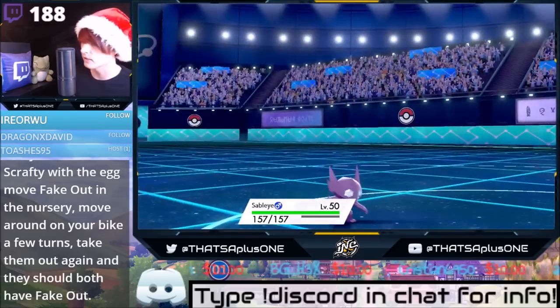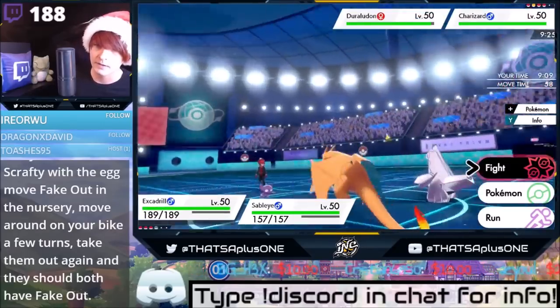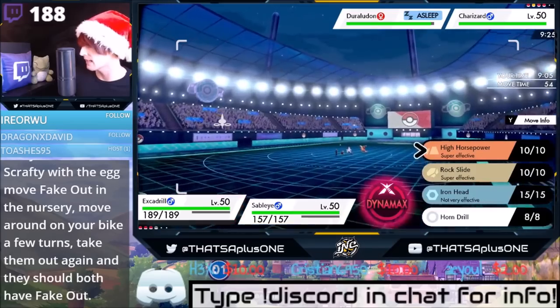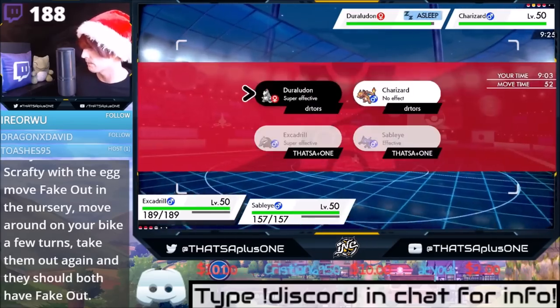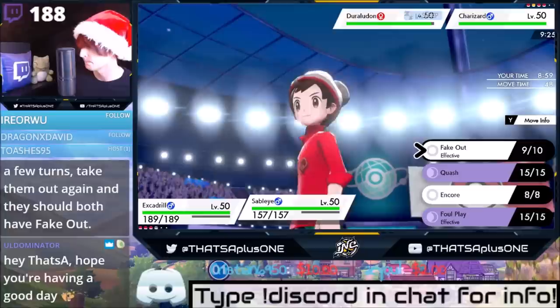Is Fake Out guaranteed flinch? It's guaranteed flinch the first turn that you're sent out. You breed Scrafty with Meowth. Fake out, yeah. If he decides to Dynamax with his Charizard, we're in a bad spot. He might. We'll see.